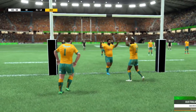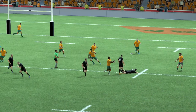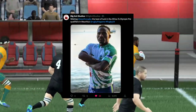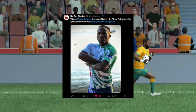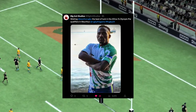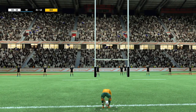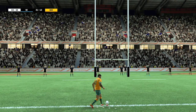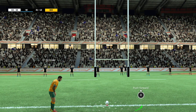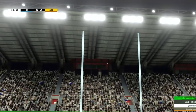When Rugby24 was announced a lot of people were wondering how there could possibly be 130 national teams in the game, especially considering World Rugby only has 114 full time members. Well, not long ago Big Ant Studios released a tweet wishing luck to Lesotho Rugby in their upcoming qualifying tournament, and they tagged the official Rugby24 Twitter account with the Rugby24 hashtag. Lesotho aren't full members with World Rugby — they are only associate members. If Big Ant Studios are working with associate members, it takes the possible list of licensed national teams to 132, which is how many members World Rugby has when you include both full time and associate members.